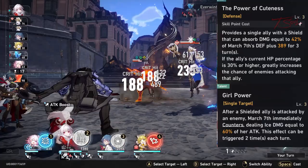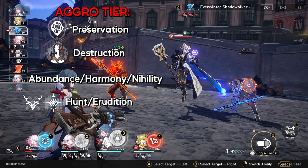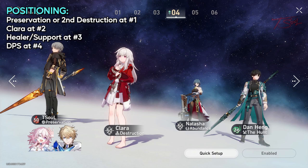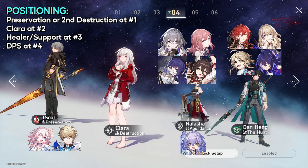Did you know that different paths have different aggro values? Preservation units have the highest aggro followed by Destruction. The squishy DPS from the Hunt and Erudition paths have the least aggro. The best spot to place Clara to get hit the most is next to a preservation character like Fire MC or March 7th. Then you want a healer in the third slot, or a support to buff up if you're doing easy or farmable content, followed by your squishy DPS in the last slot.